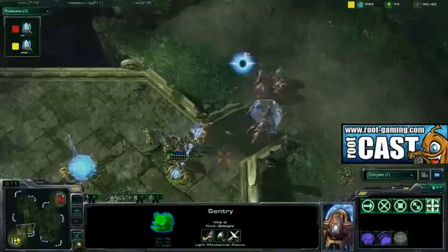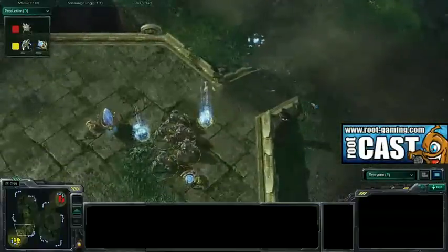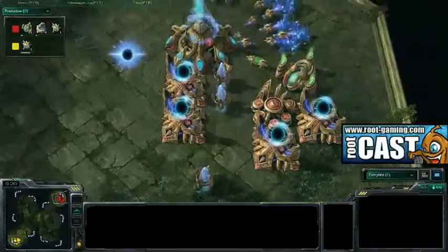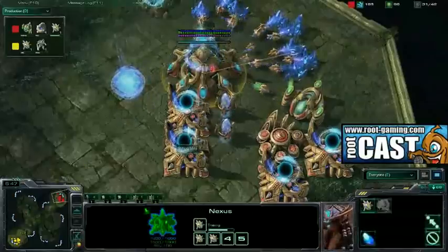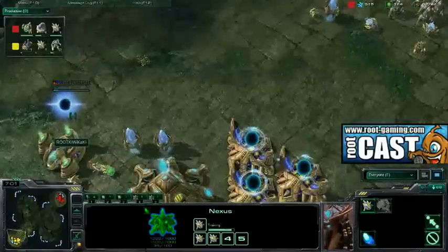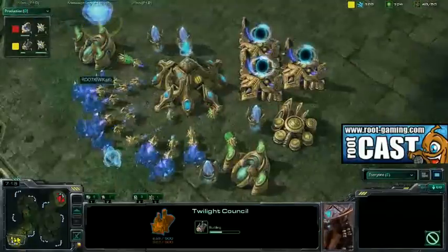Mini is not able to reinforce as easily as he wants until that Pylon finishes. He is trapped and losing a lot of Stalkers. Kiwikaki is just able to make everything he wants happen — really control the game — as Minigun is forced back to the center of the map. His four gates are pretty much not going to be able to break Kiwikaki. So Minigun throws down his Robotics to try to get his tech caught up. Kiwikaki is obviously following suit with a Twilight Council, so we'll either see Dark Templar again or Blink tech on this small map.